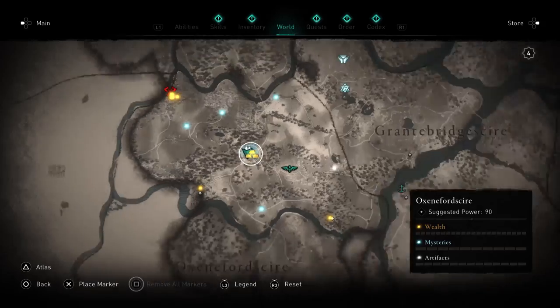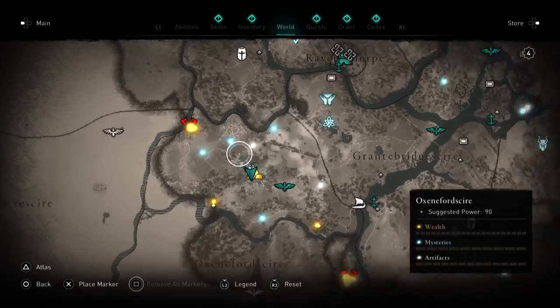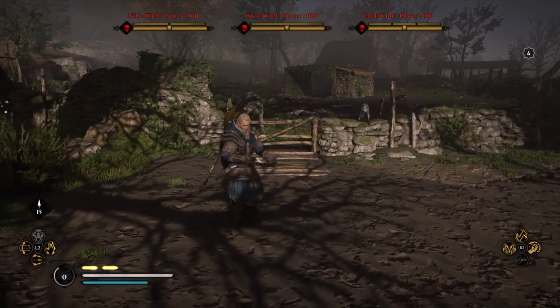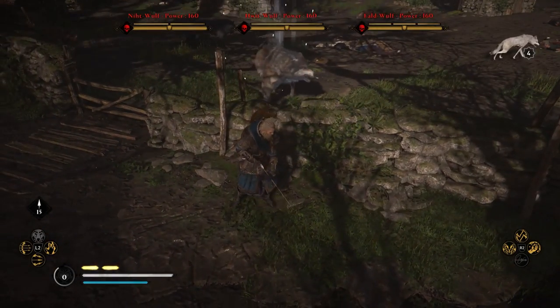We'll show you guys on the map here — that's where it is. Ravenstorp is up here, so you just need to come down to Oxfordshire. They've got a power level of 160, so you definitely need to be prepared when you come to take these guys on.